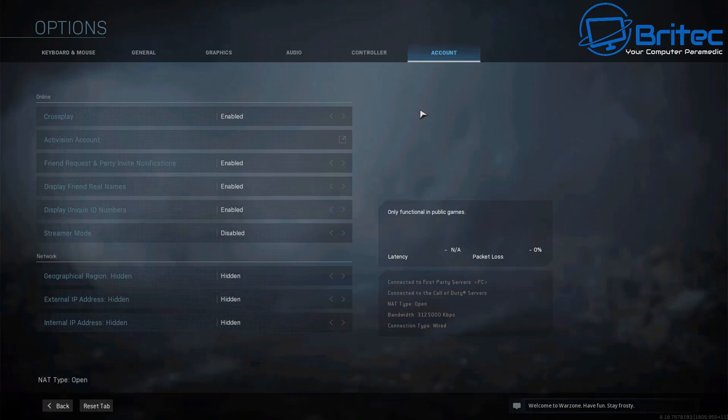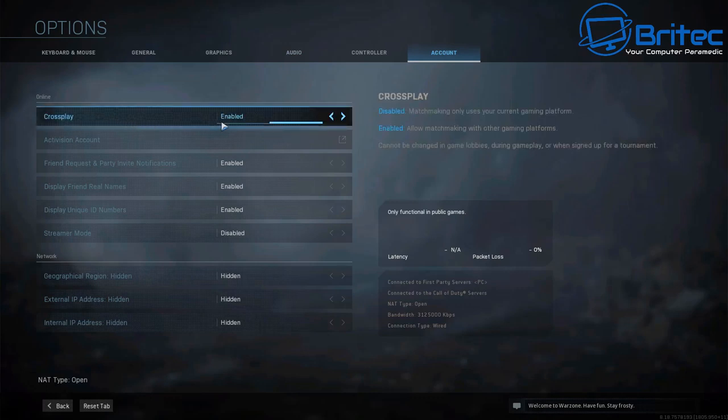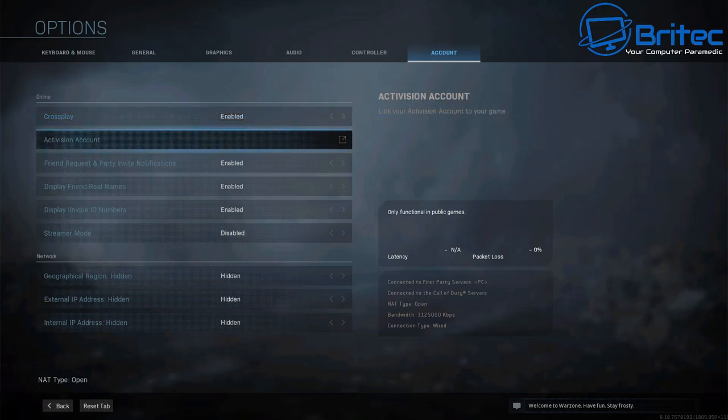Once you've done that, go up to the Accounts tab at the top and you should see Cross Play. Make sure this is enabled. If it's not enabled, you won't be able to hear or talk to people on other platforms. So if you're on PC and they're on Xbox, you won't be able to hear or talk to them. You need to have that enabled — that's important.